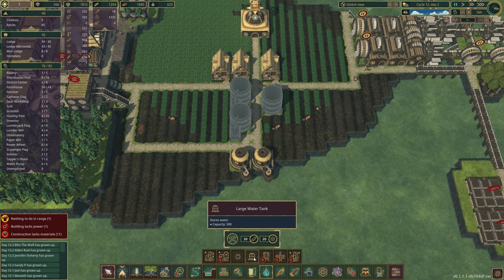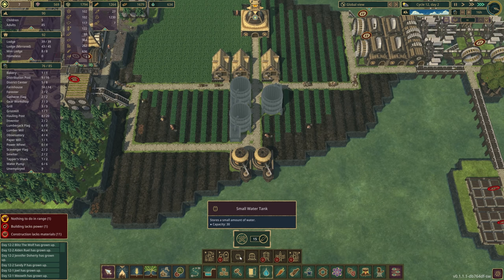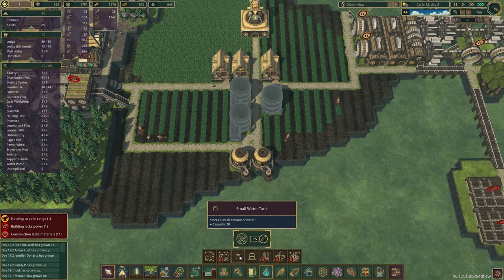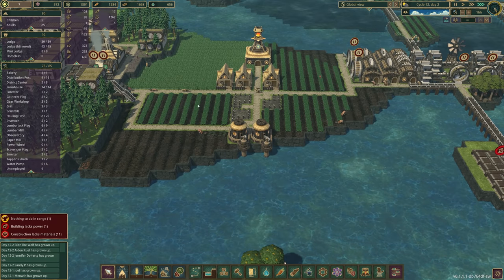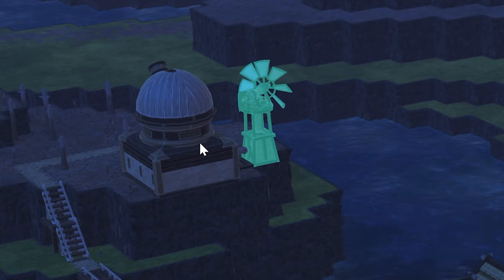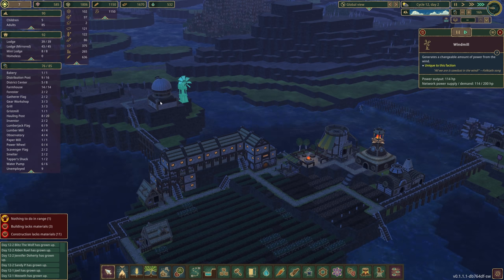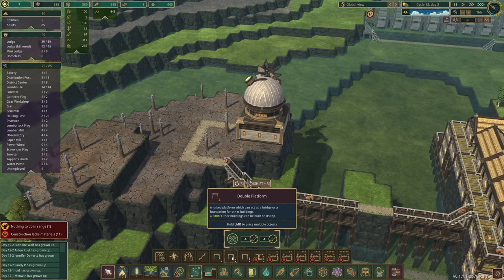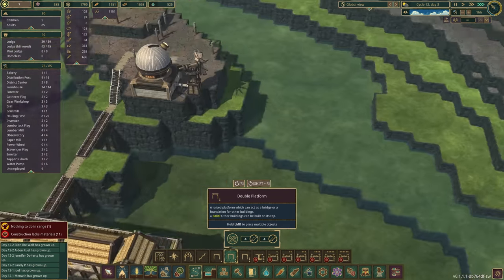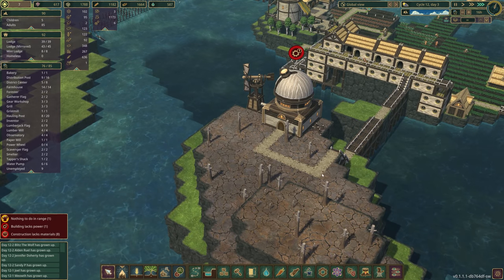I just swapped this out — we're going to have a large water tank with a storage capacity of 300 each. It's 30 for the small one, so replacing three small ones with one large water tank takes us from 90 to 300. Hopefully this will solve our water shortage problems. Our windmill has finally been built — we're getting 114 of the 200 horsepower that we need. Actually no, it's not fine — we're going to figure this out on our own.